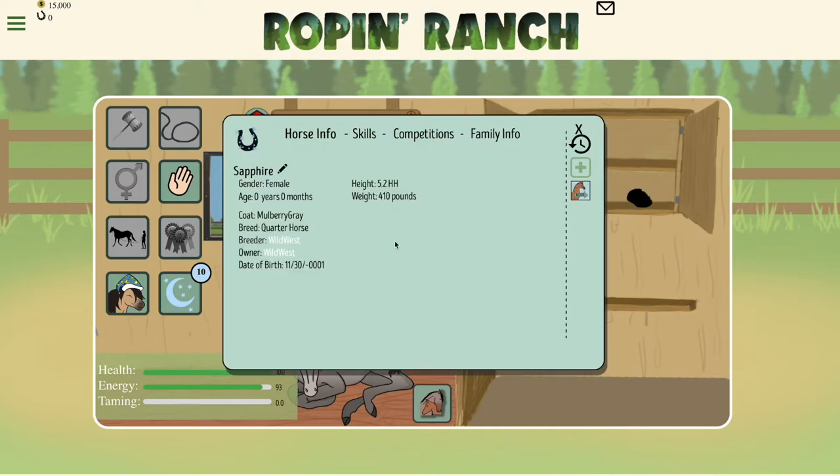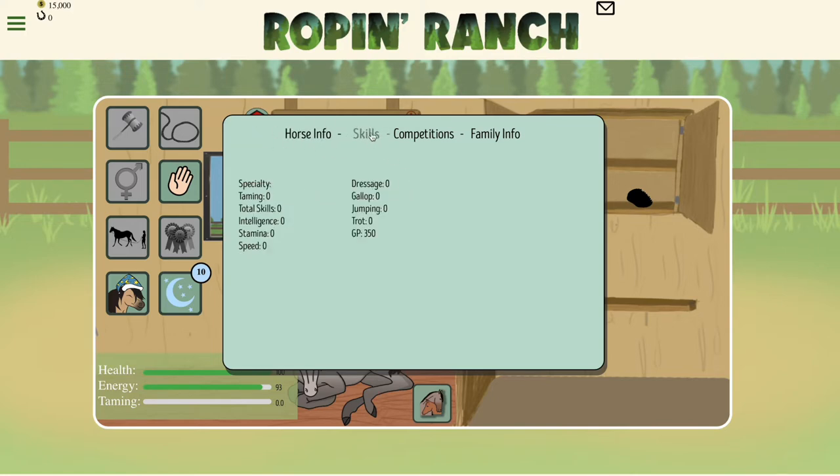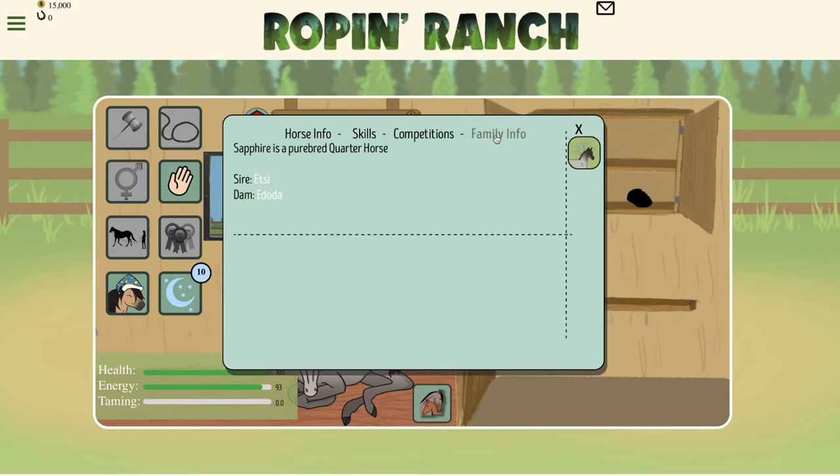Every horse has the ability for you to check their information. Things like their age, their skills, competition, or even family info is all listed up here in their information tab.